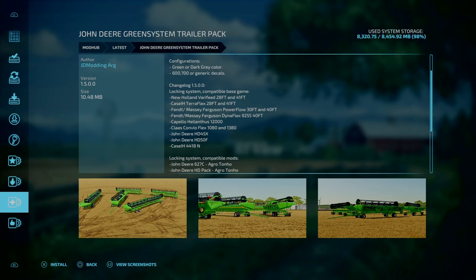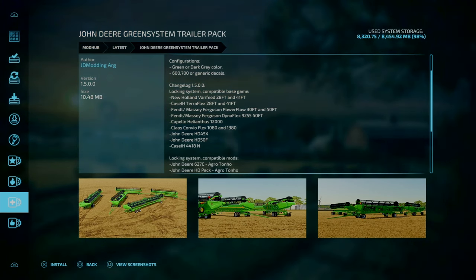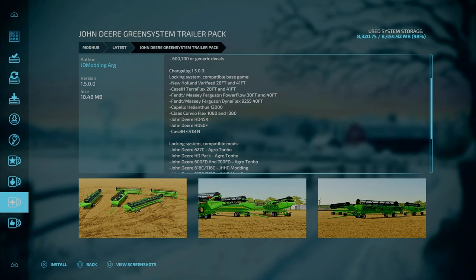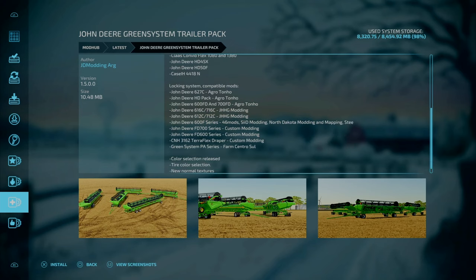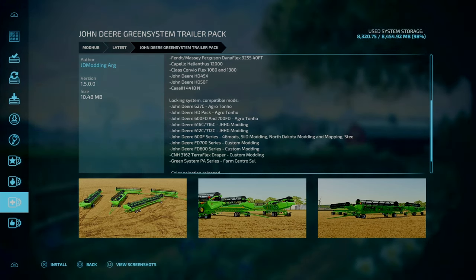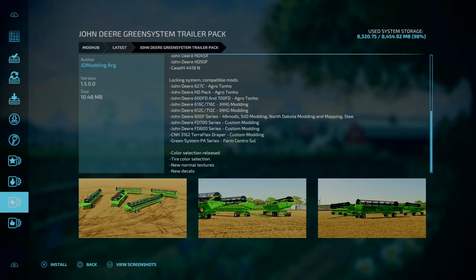Moving on to mod updates, the John Deere Green System Trailer Pack by JD Modern Arc is now on change log 1.5. The locking system is now compatible with all base game headers — New Holland, Case, Fendt, Massey's Power Flow, Capellos, and John Deere HD headers. The locking system is also compatible with mods by Agritono, J8 HD Modding, Custom Modding, and Farmer Central. On top of that, a variety of color selections have been released including new normal textures and new decals.